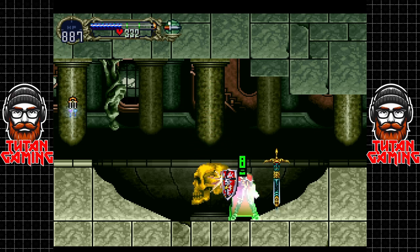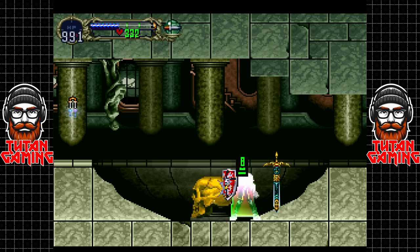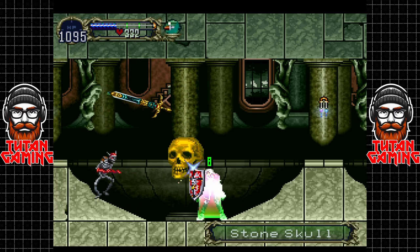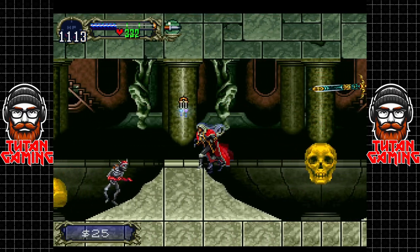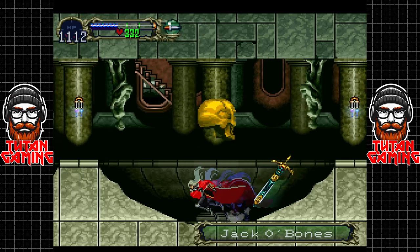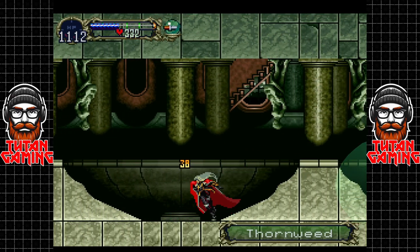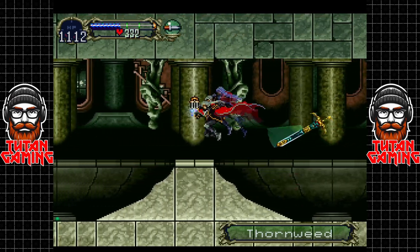You do find more of these golden skulls, but these are the only ones you appear to be able to use this trick on. Using the Alucard shield and that shield heal actually severely consumes magic power, which makes sense because it's such a brokenly overpowered option.